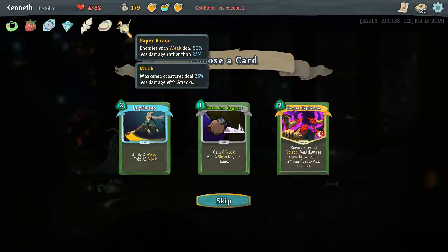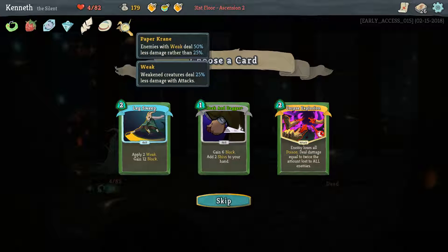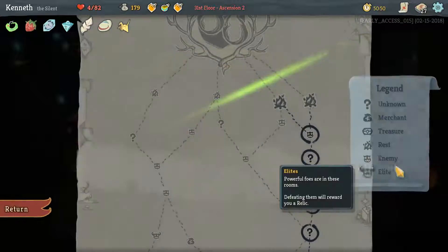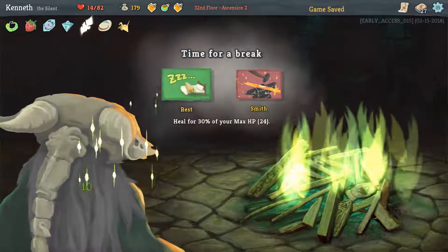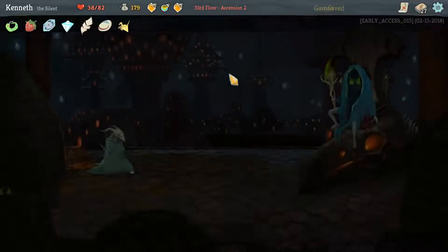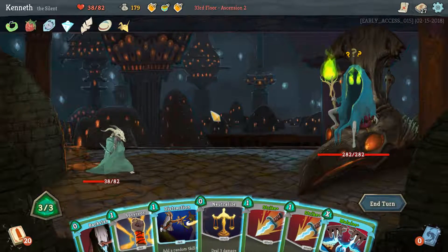That is right — this is probably what's been saving us, which is why they've been doing so much less damage than I expect. Paper Crane. Maybe I'll Leg Sweep after all. These Weaks are extra good. Definitely need to rest. Will we survive this Collector? Yet to be seen.